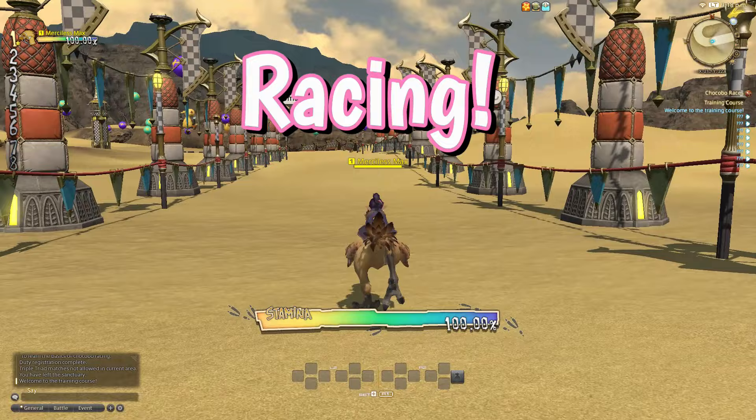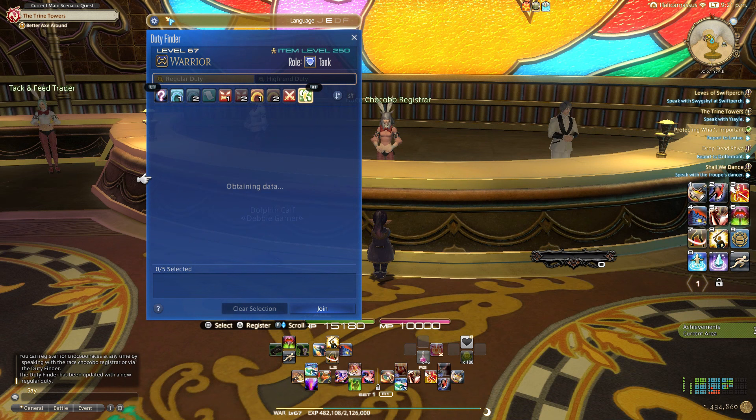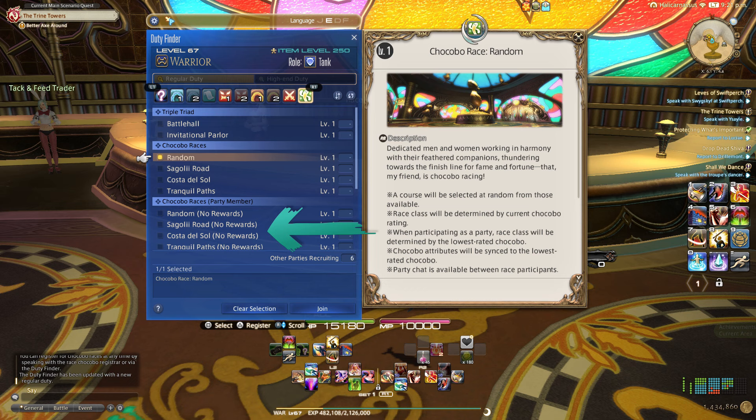Racing. You can enter a race by talking with the registrar or by accessing them in your Duty Finder from anywhere. You can find racing in the Gold Saucer tab of the Duty Finder. In these races, you compete with NPCs and other player characters for MGP. It can take one to two minutes before you are placed into a race, and if no other players were looking for a party, you'll be alone against a group of NPC riders. These races you can also enter with a party — there will be no MGP rewards for ranking, but you get to compete against your friends.